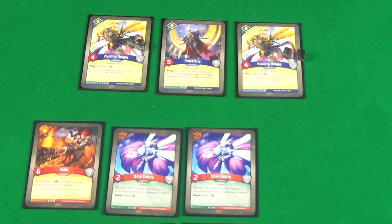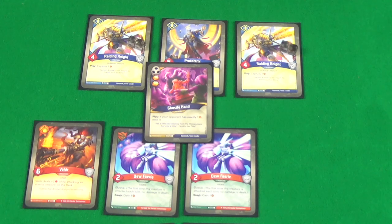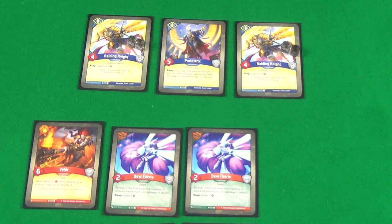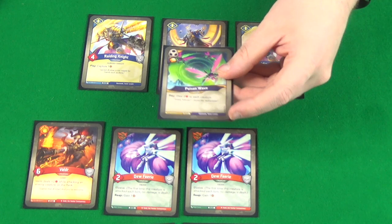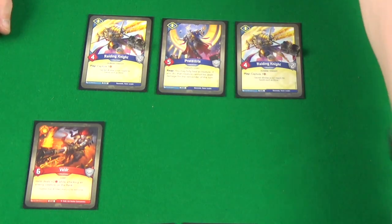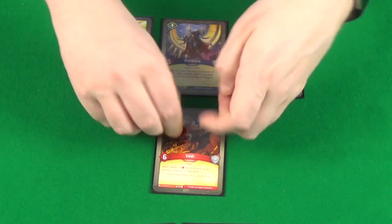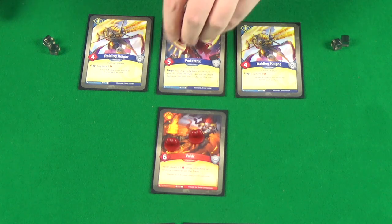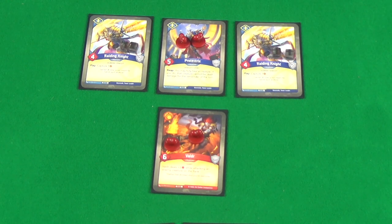Then it's Bazenold's turn. He declares Shadow and doesn't have enough to forge a key. He plays Ghostly Hand again — gains two Amber, taking him back up to six. Engold has more than one Amber so he doesn't get to steal any. He then plays Poison Wave, gaining another Amber to seven, and deals two damage to each creature: kills both Dew Fairies, puts two damage tokens on Valdur, strips armour from the Raiding Knights, and deals two damage to Protectrix. End of his turn; armour resets and he draws back up. And that is check.